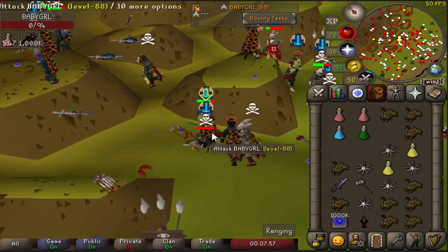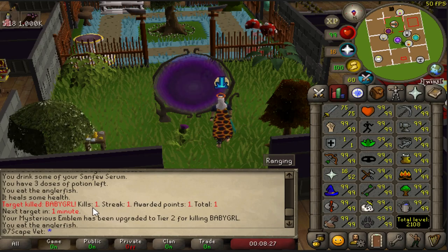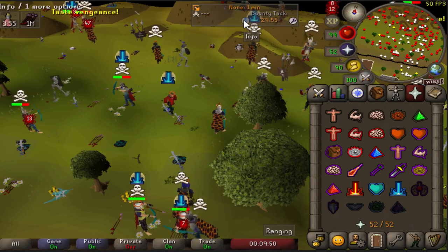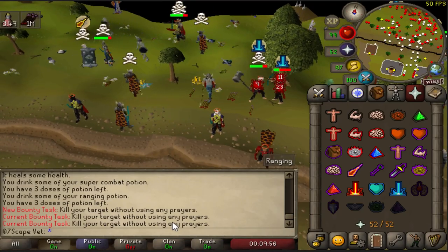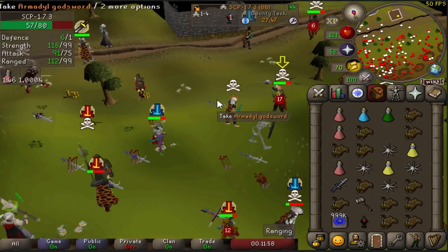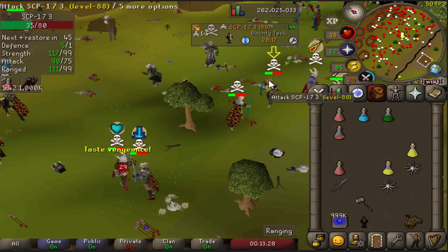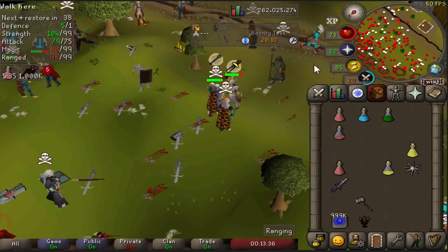Alright, so with that we got one kill, one streak, and we're at one point. There's a bounty task - it says kill your target without using any prayers. The task lasts 30 minutes. That's exactly what I'm going to try to do - and he's dead. Now that I completed the challenge, let's see what we got.